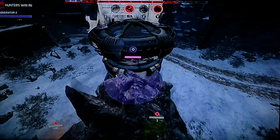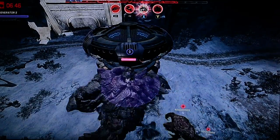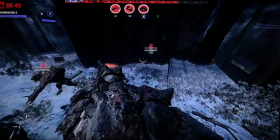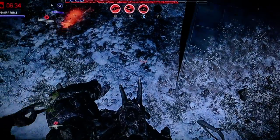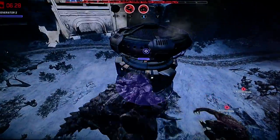My favourite ability on this monster is probably the fissure. The rock wall is really cool but I just can't use it properly. I think if it's right in front of you it kind of splits it in half, but if it's kind of far away from you it works a bit better.